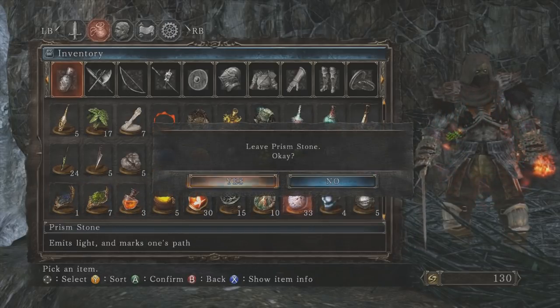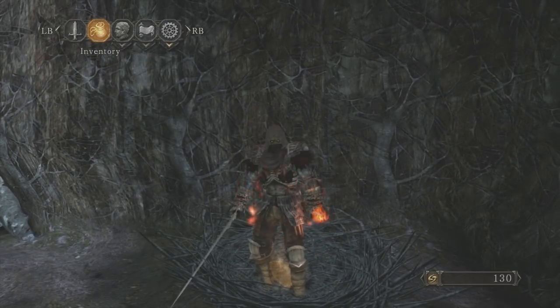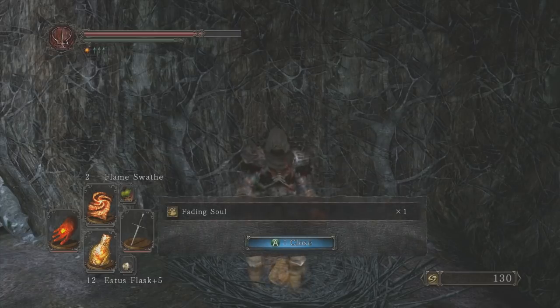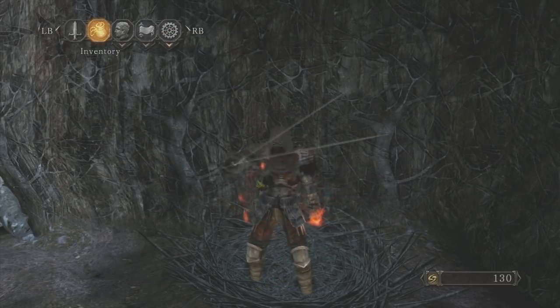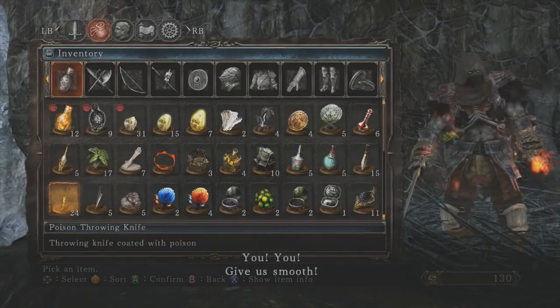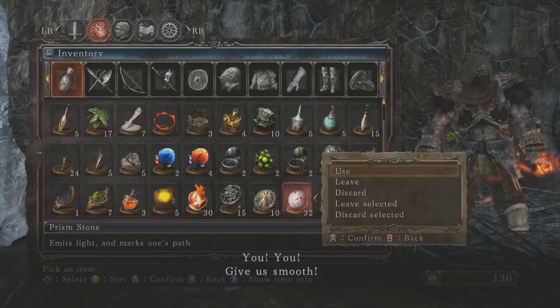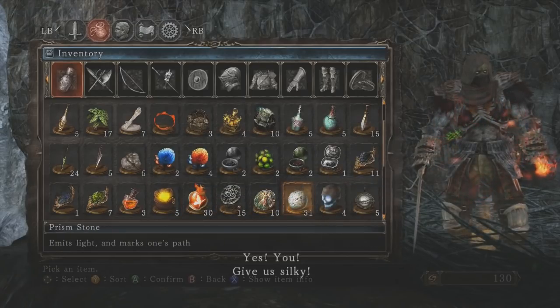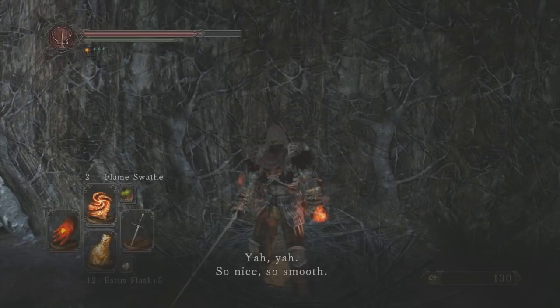The major downside to this tactic of getting human effigies, as you'll see here in a little bit, is you have to drop these items one at a time. If you drop any more, they refuse, and you can just pick your item back up. So one at a time — it would be a one-for-one trade for a human effigy for around 300-some-odd souls.